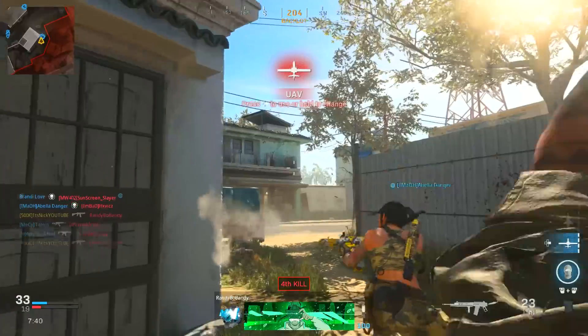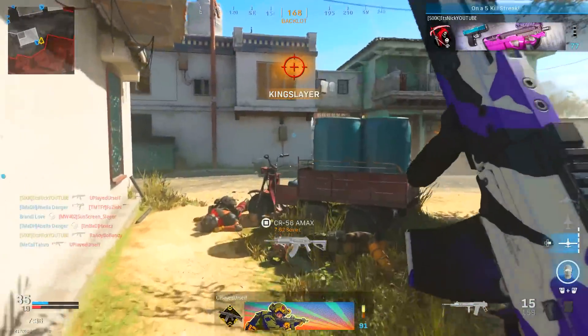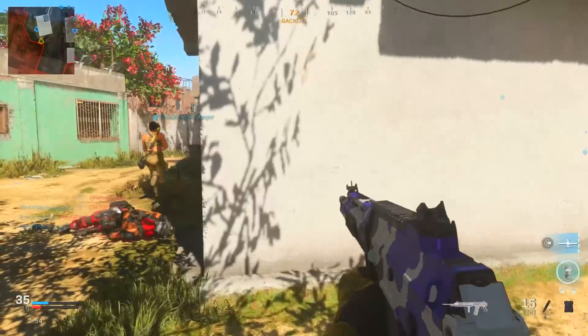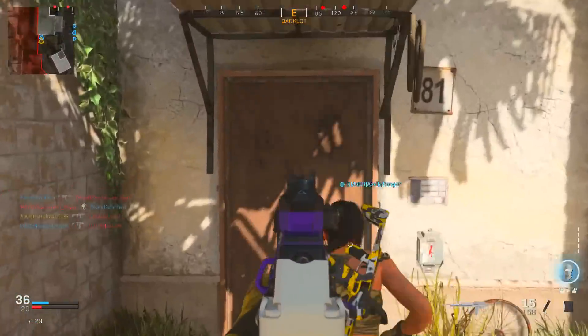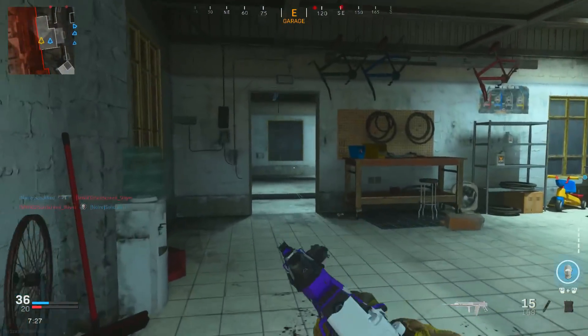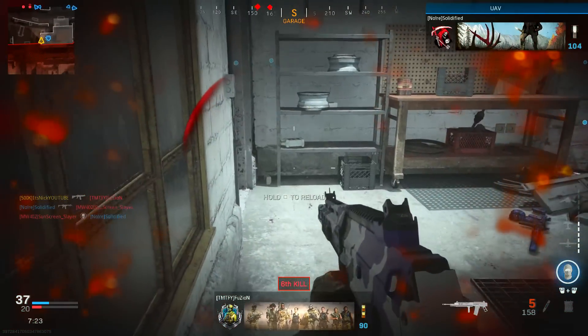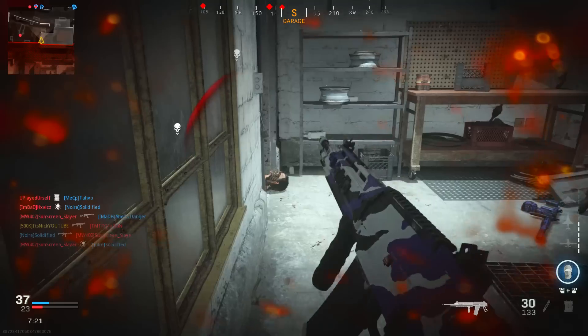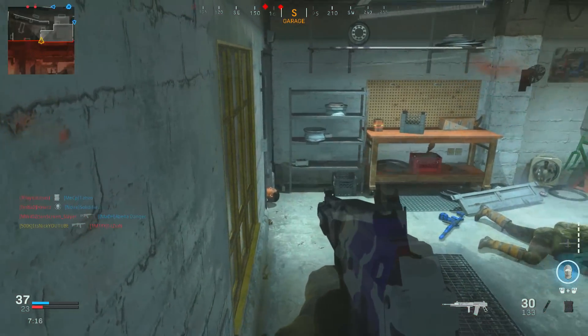The laser is the Tack Laser for ADS speed, aiming stability, and aim walking steadiness. Here's the optional part: if you're playing multiplayer, throw on the No Stock for movement speed and ADS speed advantage. But if you're playing warzone, skip the stock and instead put on the Muzzle Monolithic Suppressor for sound suppression and damage range.